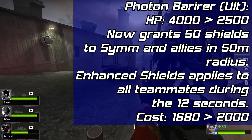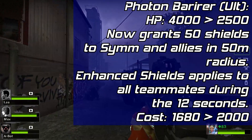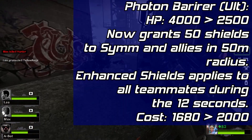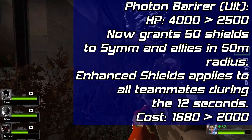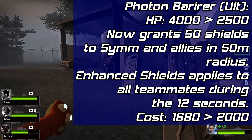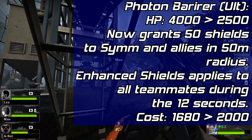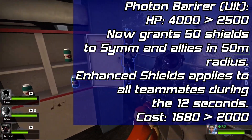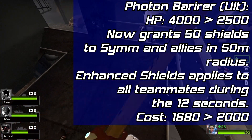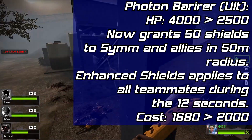And finally, Symmetra's ultimate will still be the Photon Barrier, with a few changes. The barrier's health will be reduced from 4,000 HP to 2,500 HP. However, casting the barrier will grant 50 bonus shield health to Symmetra and all allies within 50 meters of her. During the 12 seconds the ultimate is active, Symmetra's Enhanced Shields passive will apply to all teammates, allowing their shields to constantly regen. The bonus shields and passive shield gain disappear if an ally leaves the 50 meter radius, but the bonus shield health will remain for the full 12 second duration even if the barrier is destroyed. Because Symmetra will have easier ways to gain ult charge, the cost should be increased from 1,680 points to 2,000 points.